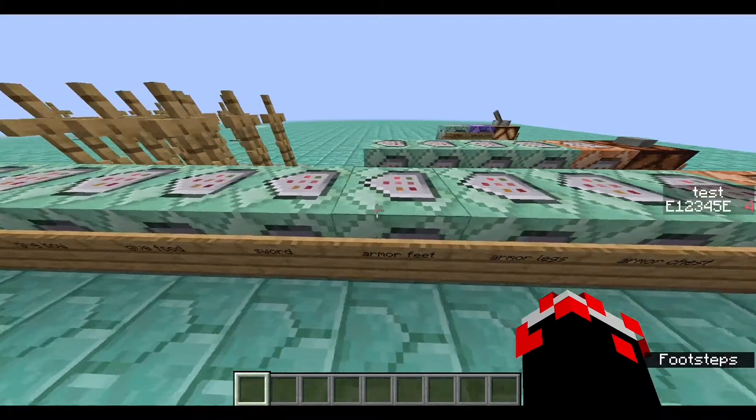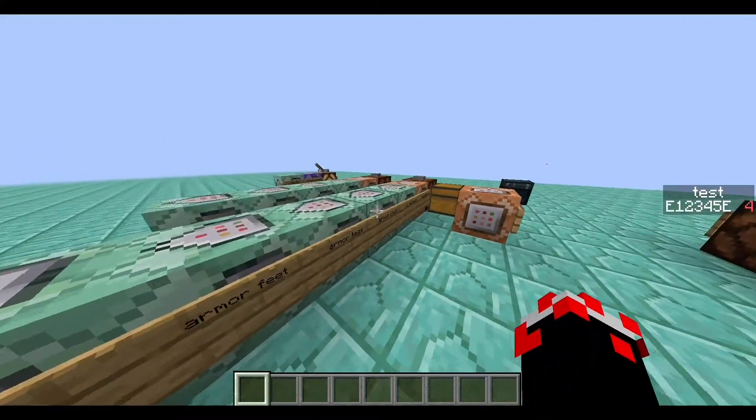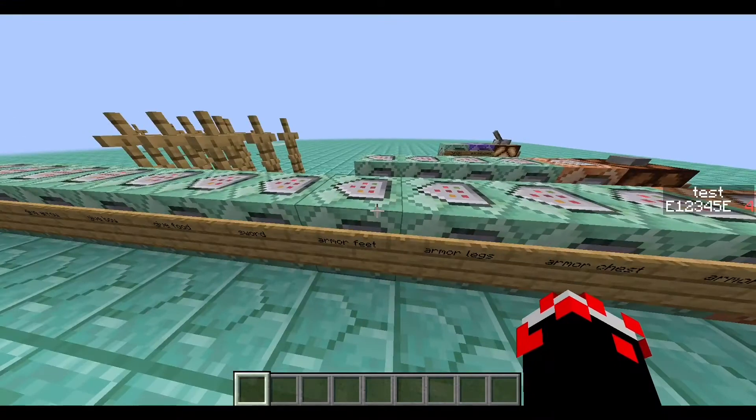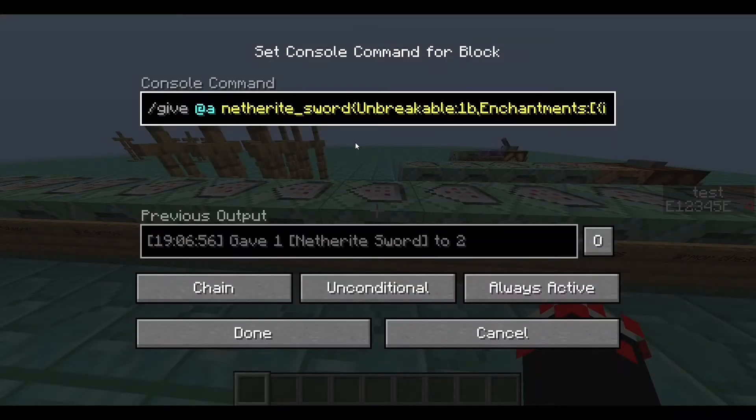The rest of these armor feet, armor legs, and armor chest command blocks do the same thing as the armor head command block, but instead of taking from the 0th slot, they take from slots 1, 2, and 3 for chest, legs, and boots.